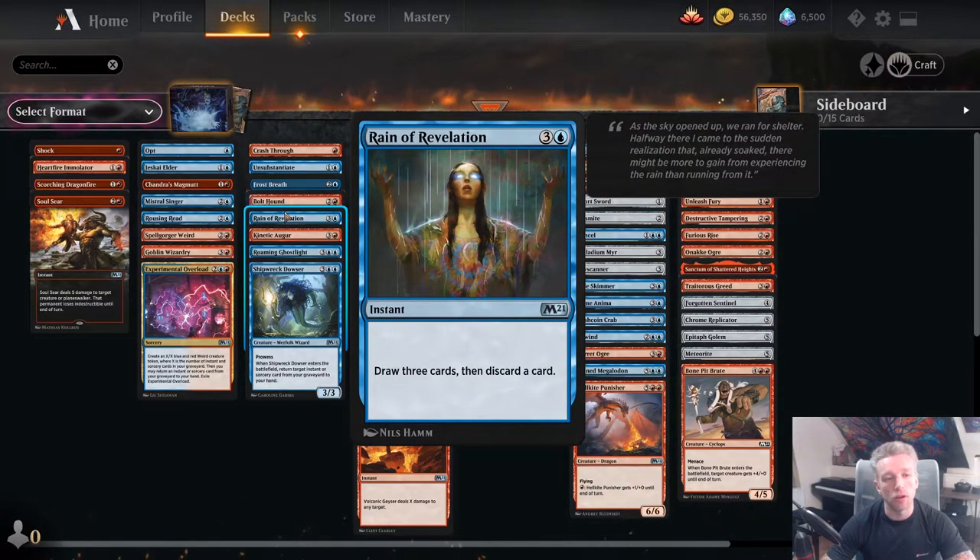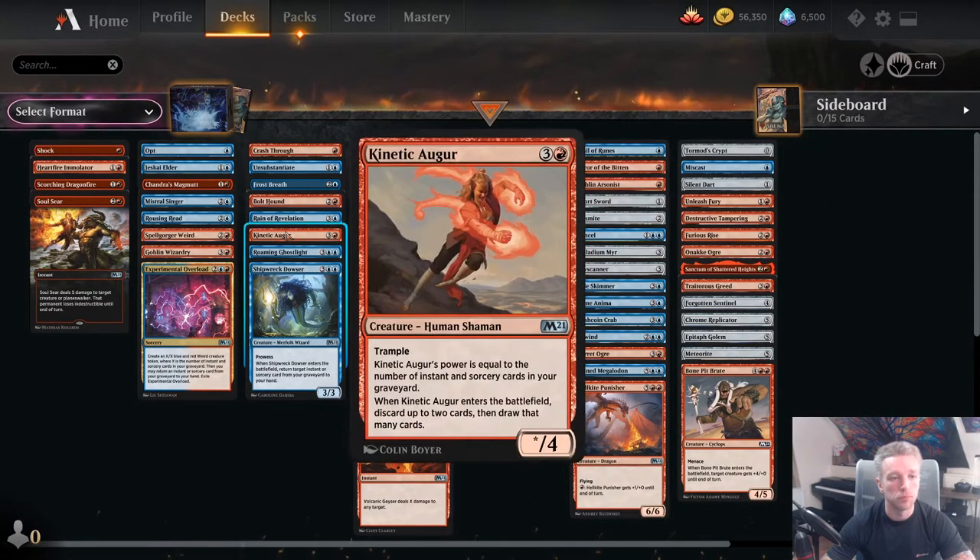Reign of Revelation is a very good card — 4 mana which is a little slow and clunky, but it draws 3 cards and has synergies with our prowess creatures, so I've put it quite highly. Kinetic Augur obviously belongs in this deck — in other decks you won't have enough instants and sorceries to make it good. But in this deck, when your graveyard is full of them, it's going to be a big trampler and can draw you more cards, getting rid of some lands.